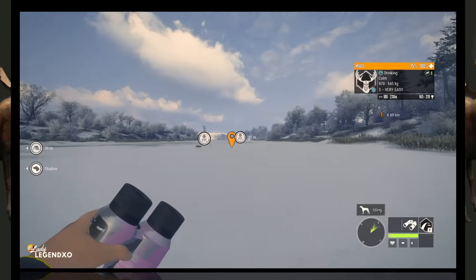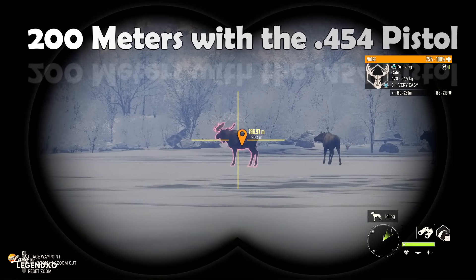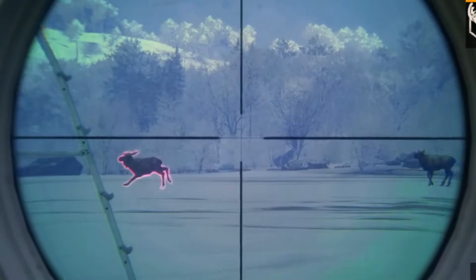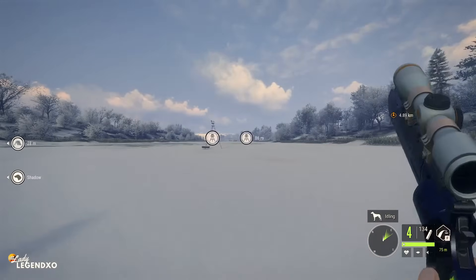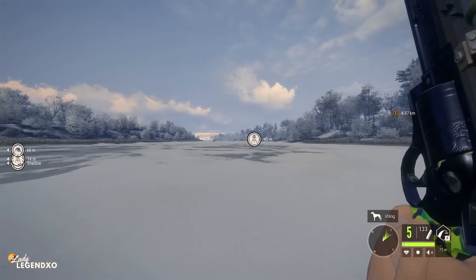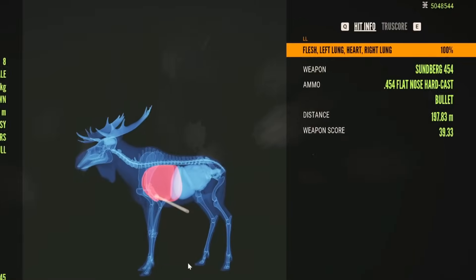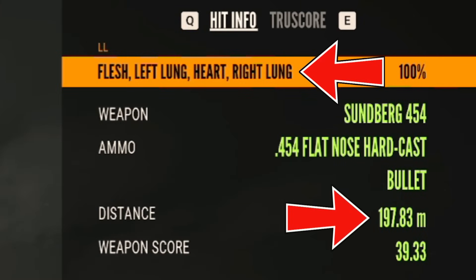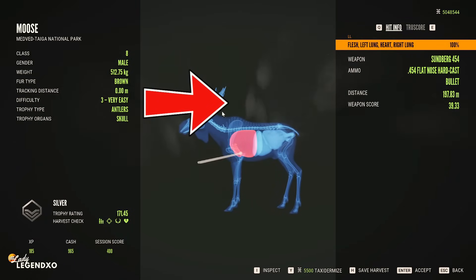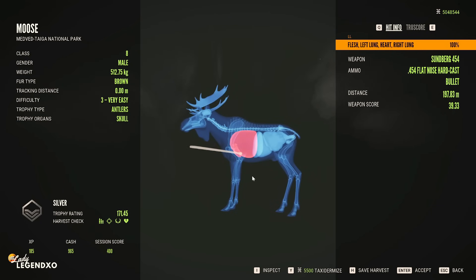Let's try to duplicate that and get another vital from 200 meters before going for 300, because we could call that a fluke. I hit him — I think I got a heart shot. Looking at the replay: a double lung heart shot at 197.83 meters, pretty close to 200. I aimed right above the spine — the highest part of the spine. I feel like we have the 200 meters figured out. It's time to try 300 meters.